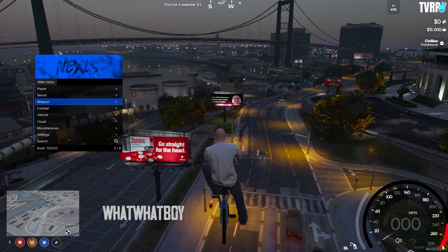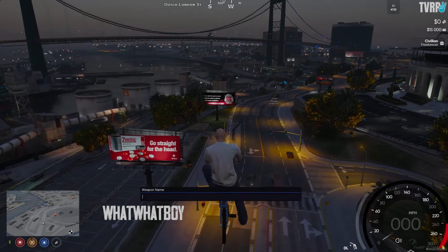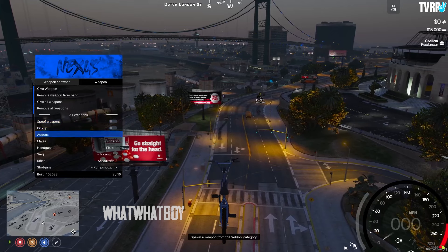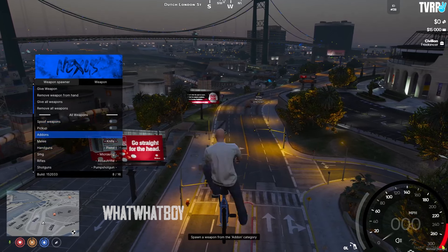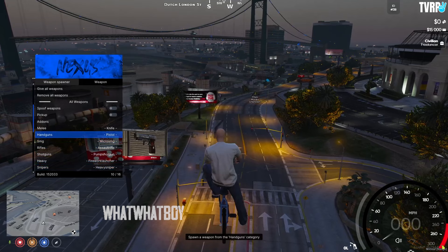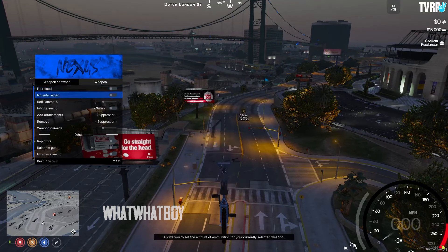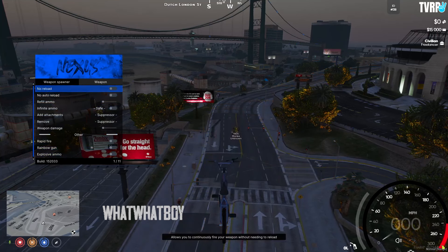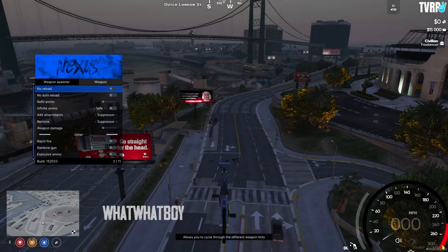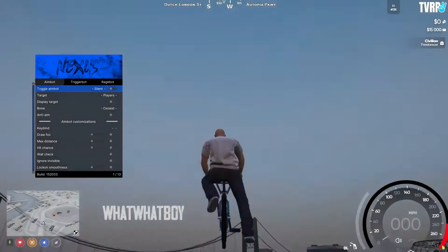I don't really know how triggers work — I just use aimbot and ESP. Under weapon options, you can give yourself any weapon in the game. You can also spoof your weapon spawning and add add-on weapons for servers with custom weapons. There's a weapon preview, which is nice, and weapon options including no reload, infinite ammo, explosive ammo, rainbow tracer fire, and much more.